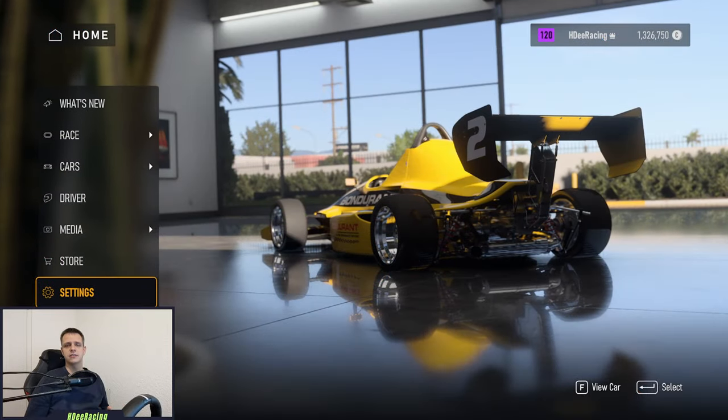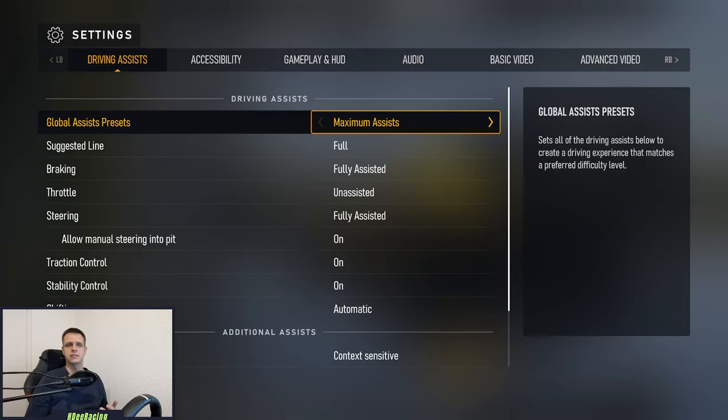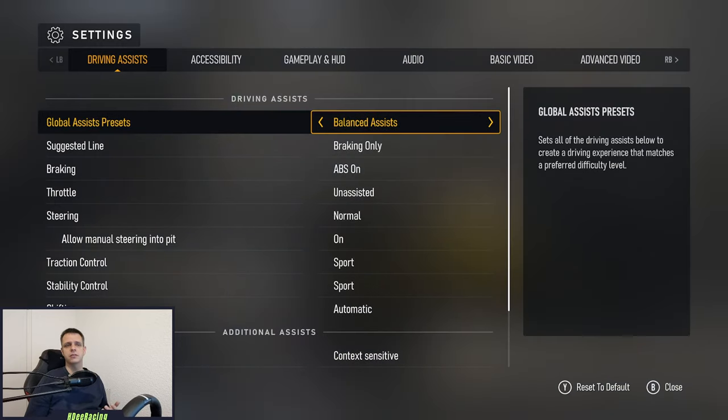Let's now start by heading to the settings, to the driving assists tab. You can pick from a preset of different combinations of assists at the top, which may give you a good starting point depending on your racing game experience. But I would recommend taking a closer look at all the available assists in detail. The footage I will show you for every assist was driven by me on a controller, which I'm neither very experienced nor comfortable with, so it will hopefully resemble beginner driving a bit more than if I was driving on my wheel.